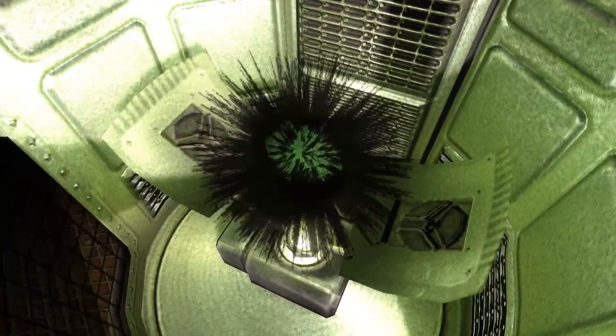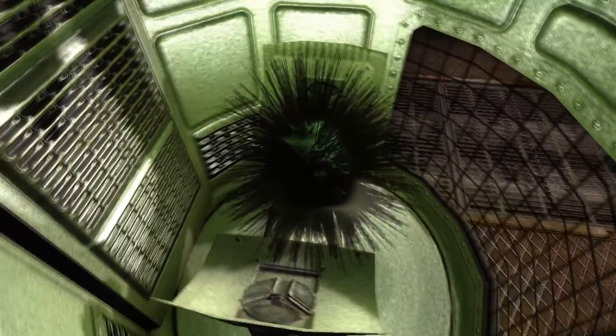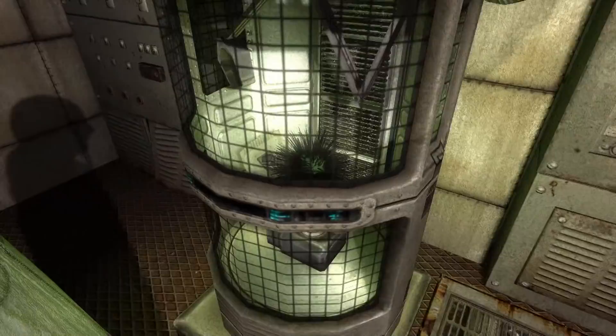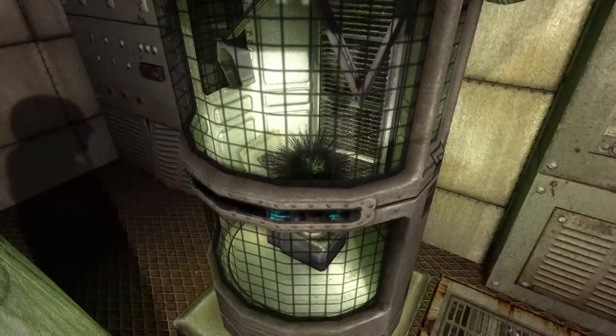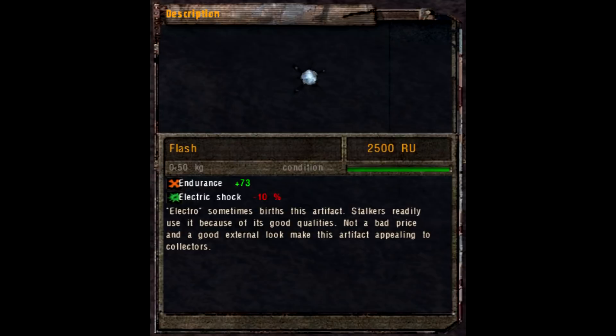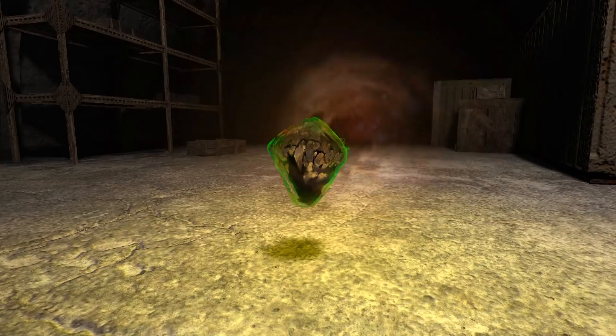Moving on, we have to talk about the use of artifacts in the outside world — the Big Land, as they call it. Obviously the government, the military, and the scientists are very interested in artifacts. However, they are not the only ones. Some wealthy people are simply artifact collectors who wish to own the strange objects for their rarity and beauty. Artifacts such as the Soul and the Flash appear to be good candidates for these collectors.